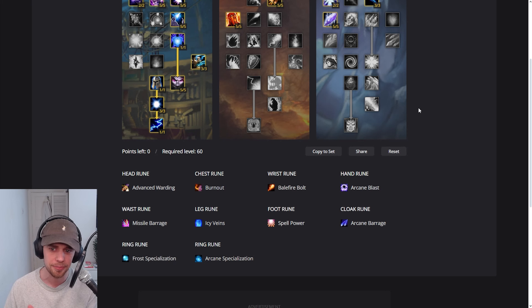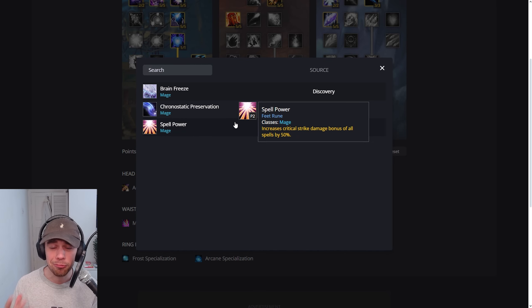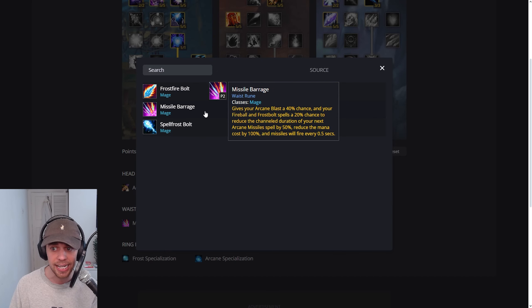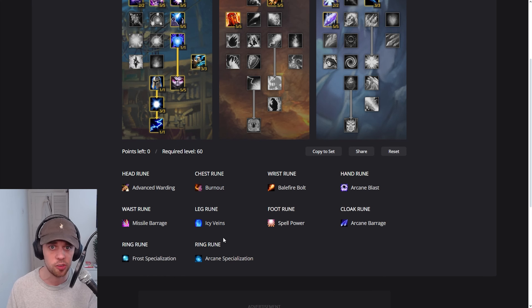We're going for Missile Barrage, giving your Arcane Blast a 40% chance to reduce the channel duration of your next Arcane Missiles by 50%, reduce the mana cost by 100%, and have the missiles fire every 0.5 seconds. Icy Veins is the cooldown we're picking — it's a great haste increase cooldown. Spell Power increases the critical strike damage bonus of all spells by 50%. Arcane Barrage launches several missiles at the enemy target dealing damage, and has a 20% chance to trigger Missile Barrage. Lastly, we're going into Frost Specialization for a 6% hit increase, and Arcane Specialization for another 6% hit chance, helping out Balefire Bolt to get our hit chance up.